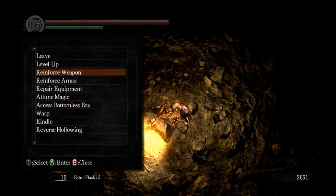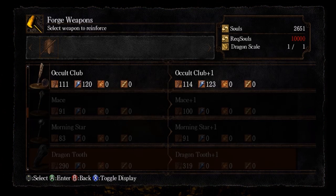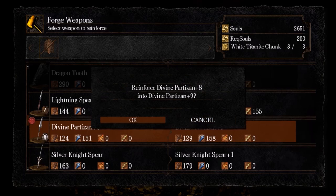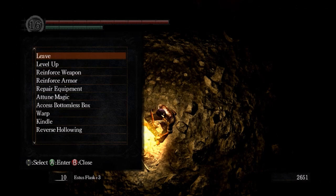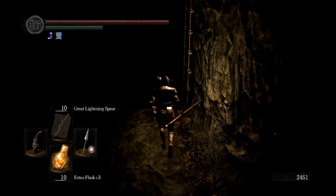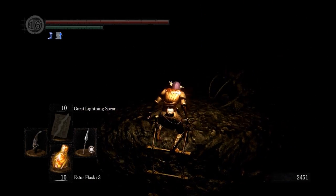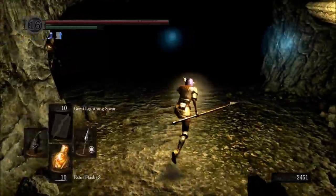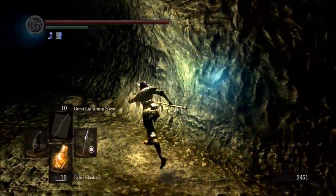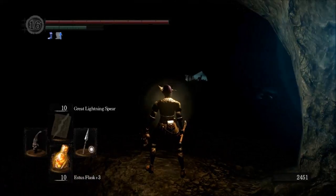Then we can do 128 damage against the Four Kings instead of 103. We're still rocking our Skull Lantern as well — we'll be fine with that. It's much easier to come down here with the Sunlight Maggot if you did Lost Izalith first. And I'm kind of amazed by those Sunlight Maggots too — specifically by their post-mortem bioluminescence. Like after you kill them, they still continue to glow.